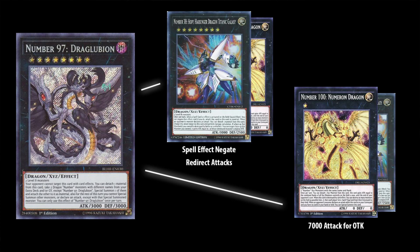There is one package worth considering though. The Draglubion package allows you to choose between spell negation or enormous attack power with a single rank 8 play, depending on the situation. Choosing the first, summon Draglubion and bring out Hope Harbinger with Numeron Dragon attached as material — you get two 3000 attack bodies, attack redirection, and a more versatile type of spell negation than Dragite provides. Choosing the second, Draglubion summons Numeron Dragon with Number 38 as material; Numeron detaches and goes to 7000 attack for an enormous single hit. In either case, you also get Draglubion, a 3000 attack and defense giant who can resurrect the numbers and do it all again if they are destroyed.